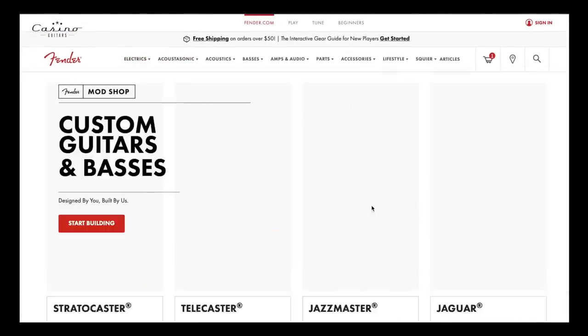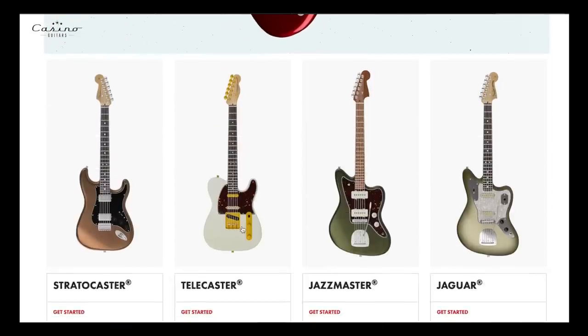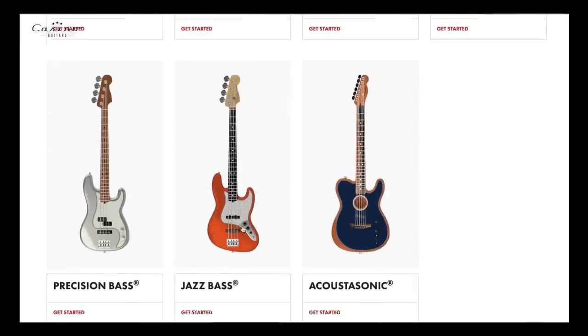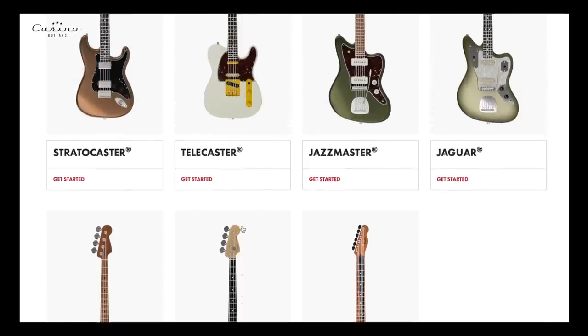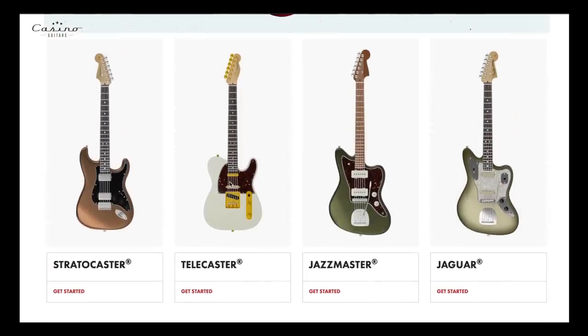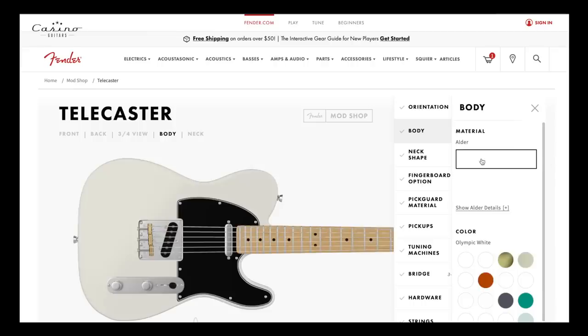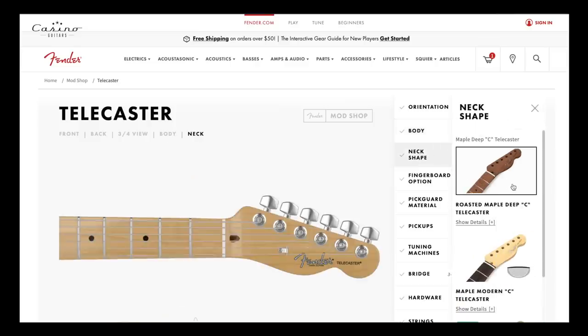Back to the Mod Shop — let's build a Telecaster now, because you need a Strat and a Tele. Here are your options: acoustic sonic, jazz bass, P bass, Jag, Jazzmaster, Tele, Strat — pretty much all you need. You can do an acoustic sonic too, that's a whole separate video. Loading now. I want to do a right-handed one again, I'm gonna stick with alder.